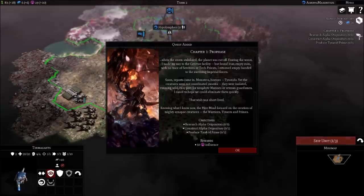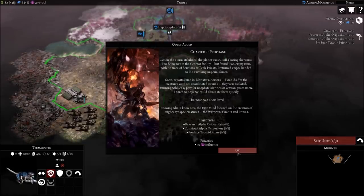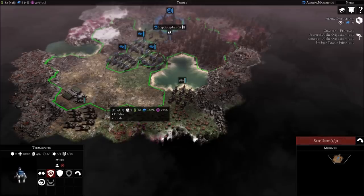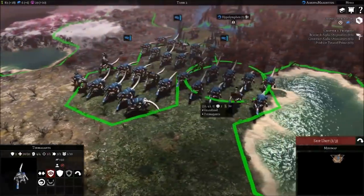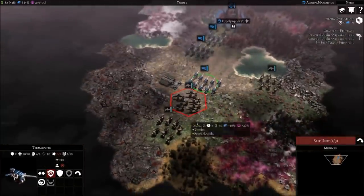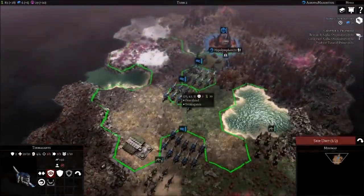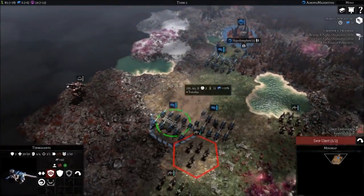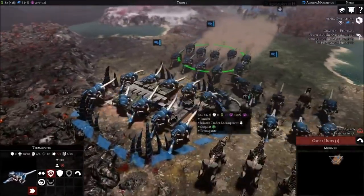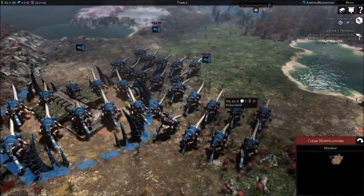Our objectives are to research and construct the Alpha Appository and produce the Tyranid Prime - one of the hero units and really just an Alpha Tyranid unit. I'm going to move these guys in and be aggressive with the Termigants. We want these units close to each other so they gain experience together. It looks like we're having no issues with these Crude Hounds - let's get everybody into position. I don't like having a Castellan robot that close, but hopefully it won't be too much of a problem.